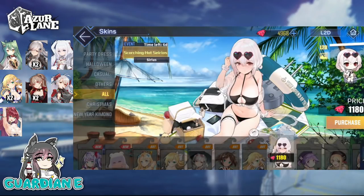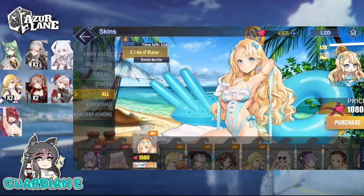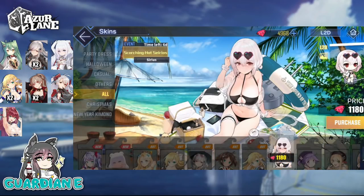I'm going to go ahead and buy the Scorching Hot Serious skin. We've got 6 days left so may as well buy it now. I'm not really tempted by any of the other skins except maybe Emile's, but I think I'm going to save because the next French event dropping has a ton of really nice live 2D skins. So for those spending gems on these skins — Akashi always has an ace up her sleeve.